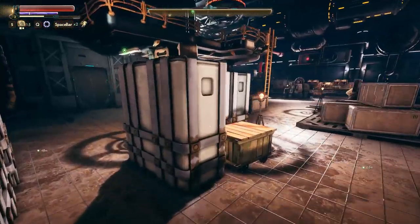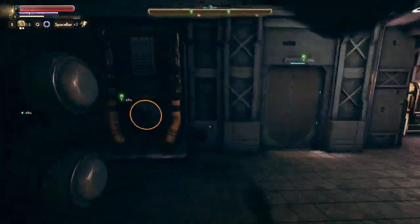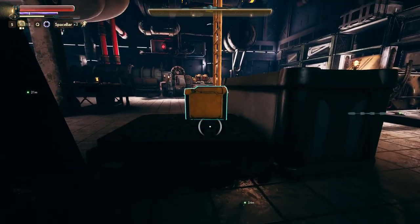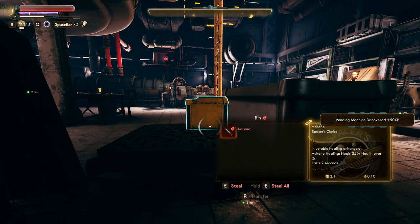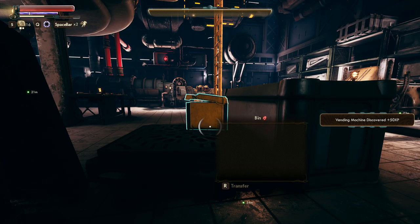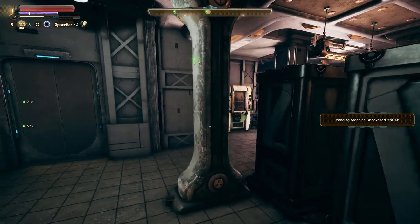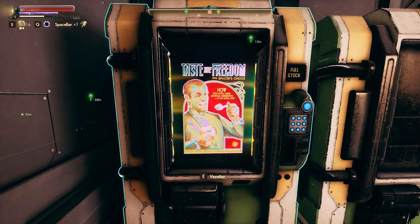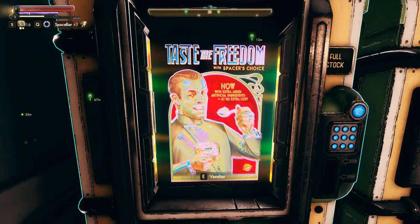I get so into characters sometimes when I'm stealing shit in these games - I start to enter a whisper. I don't know why I do that. Adreno. Vending machine discovered. 'Taste the freedom with Spacer's Choice - now with extra added artificial ingredients at no extra cost. Spacer's Choice. It's the best choice.' Full stock.